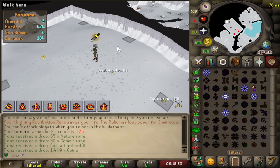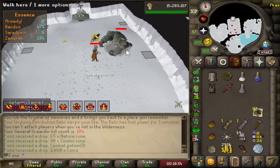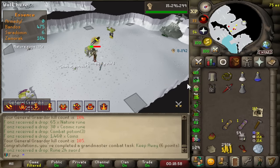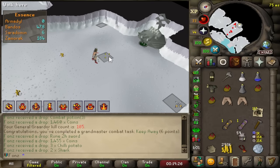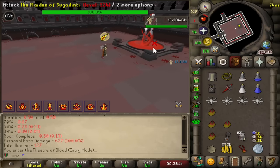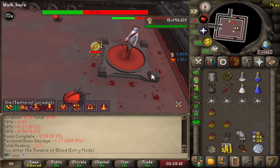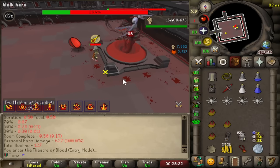Let's see if we can one-hit Bandos. 255 before the minions even came out! That's not even our max hit — let's go find out what our max hit is. 267. That's the max hit. That's the most damage we can do in one tick.